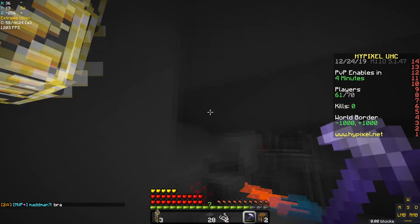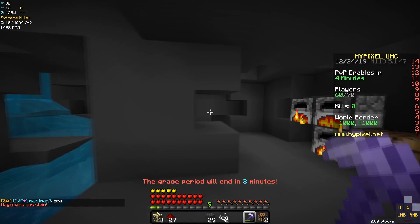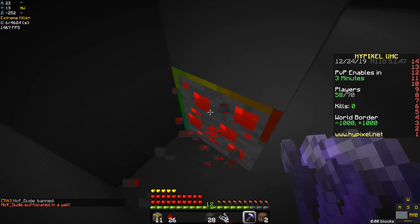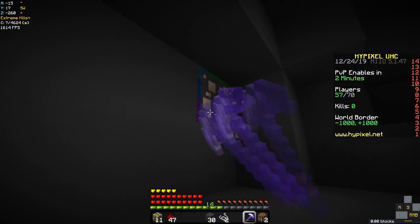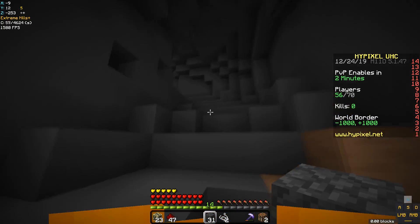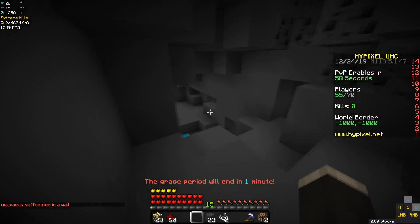We're going to smelt up all of this stuff. Regular furnaces are your friend here because I'm not about to buy a bunch of coal — it's not worth the minimal levels you get. It's much quicker to just smelt while you're doing other things. Make sure it's your cave before you start smelting. We got our full iron so let's look for diamonds. No diamonds today — we quickly craft our sharpness three iron and get moving to take this game over.